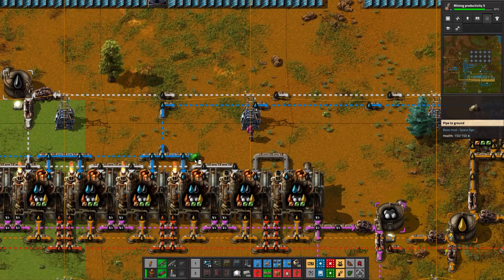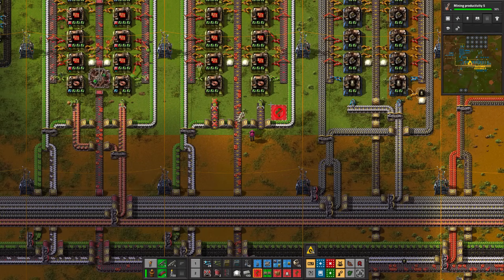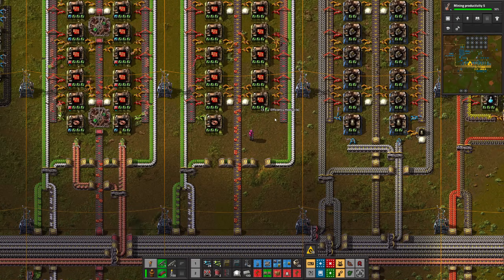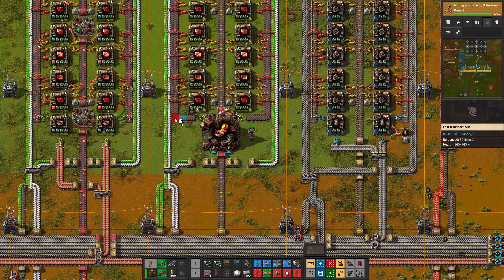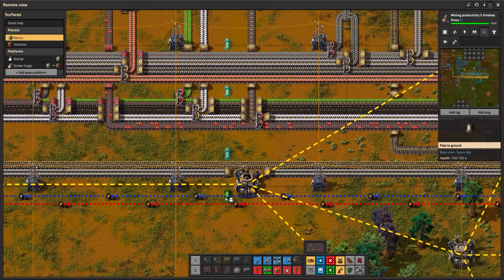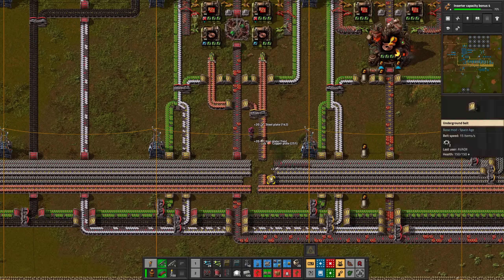In the last episode I used foundries to transform the Vulcanus base to use liquid metal smelting. To fully utilize the productivity of the foundry, I should start making copper cables directly from liquid copper. The red circuit factory on the right has been transformed — let's continue with the left one.